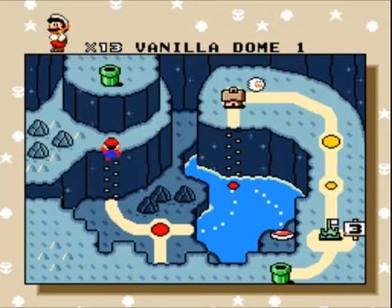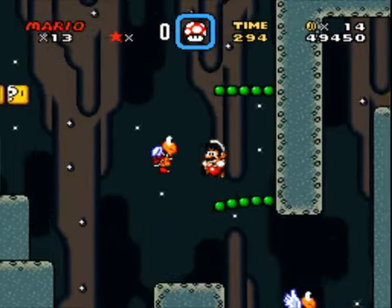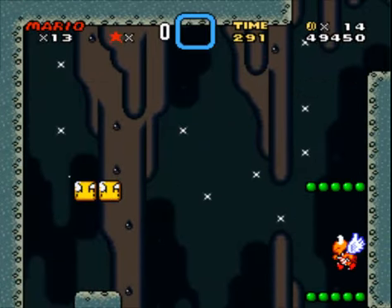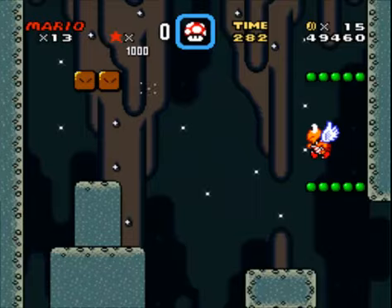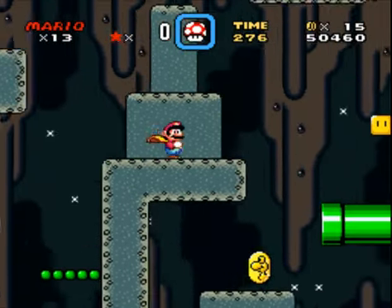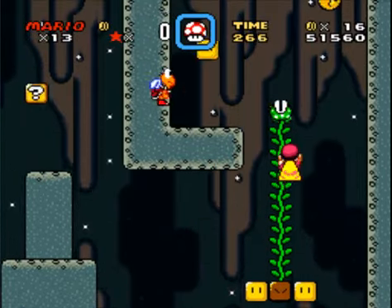You beat Vanilla Dome 1's keyhole, you get Vanilla Secret 1, and it's vertical. This may be our first vertical level. Instead of being so many screens wide and a little less than two sub-screens tall, it's the other way around, and you mainly go up or down instead of left and right — in this case, it's up.